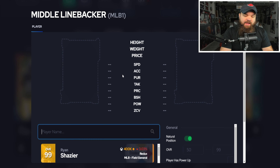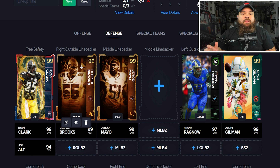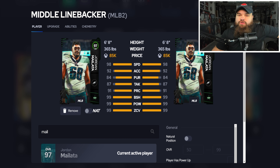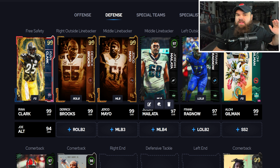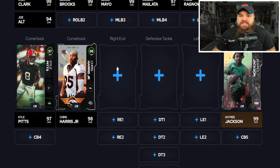At middle linebacker, Gerard Mayo is joining the team. He's a little slower with 95 speed, but like Ragnow and Brooks gets lurk artist, mid zone knockout, and secure tackler all for zero. I do want to mention Jordan Mailata as a pure user option — he gets lurk artist, avalanche, and mid zone knockout, but his weakness is no secure tackler so he will miss tackles. At 365 pounds and 6'8", he's a card with peaks and valleys — sometimes amazing, sometimes frustrating. For the price though, still a great option.